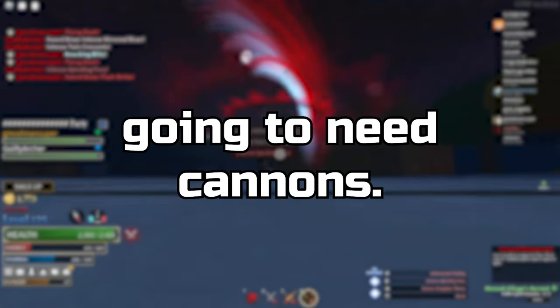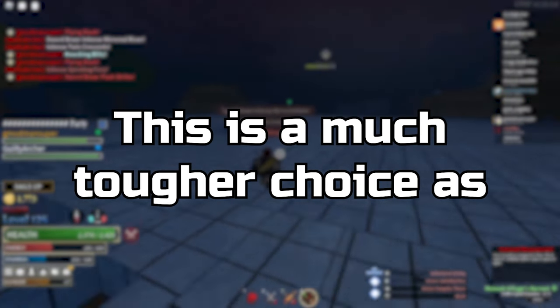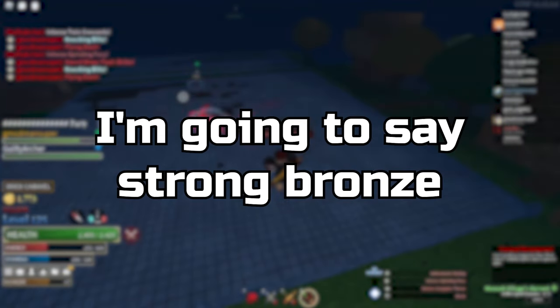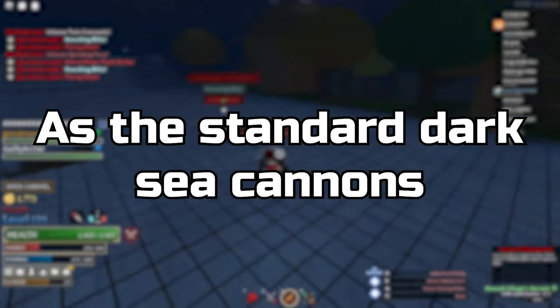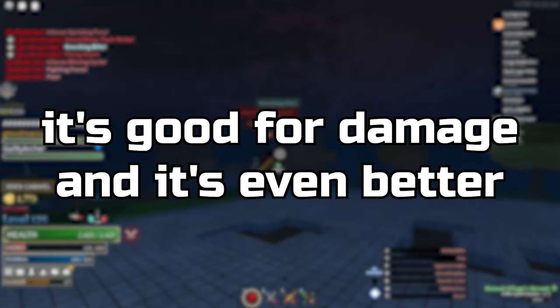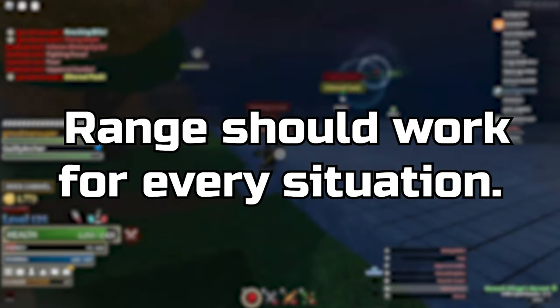Along with a good hull, your Brig needs new cannons. This is a much tougher choice, as most arcanium cannons aren't that good. As a standard recommendation, I'm going to say strong bronze coverings as the standard Dark Sea cannons until we see the new ones — good damage and better range should work for every situation.